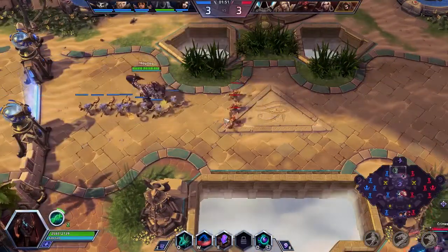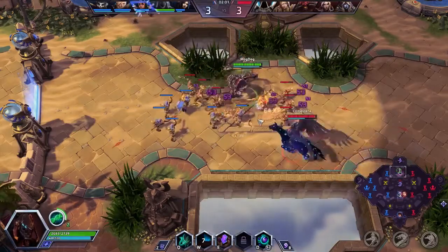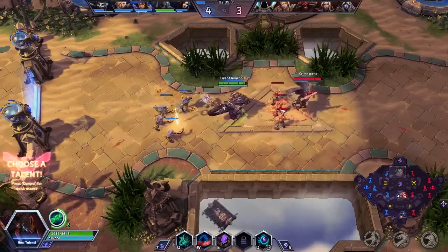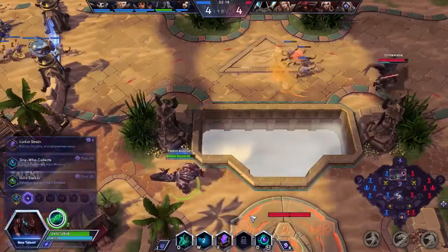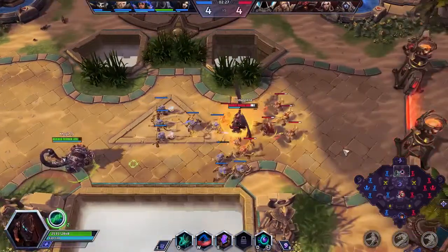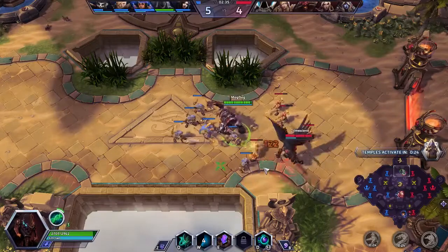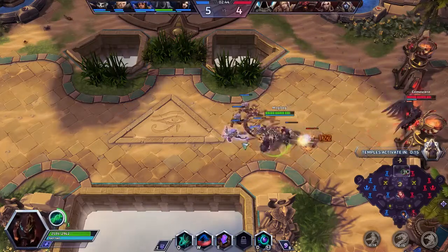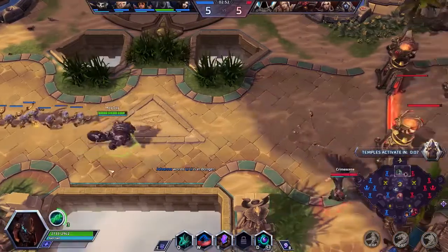I kind of want the lane to be more this way anyway right now, so I don't have to be so far out — especially if Tyrael is going to go claim the vision again. I'm going with Essence from Minions at this level because I'm going to be laning a lot and I want to be able to stay on these shrines, which means I'm going to need to dip into the lane to get a little bit of essence and get back on them.